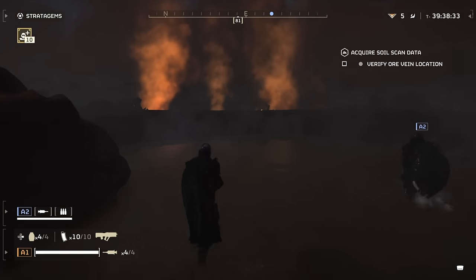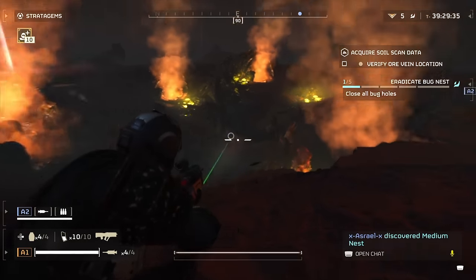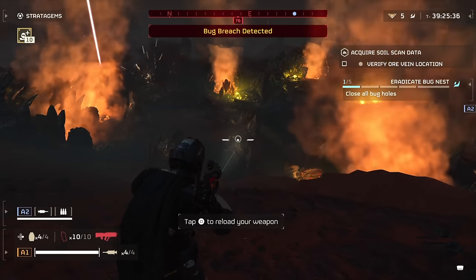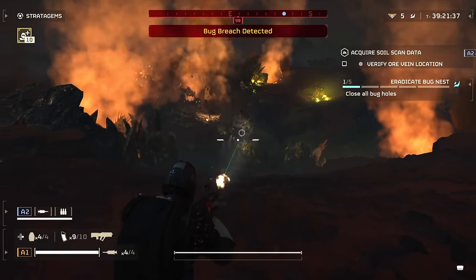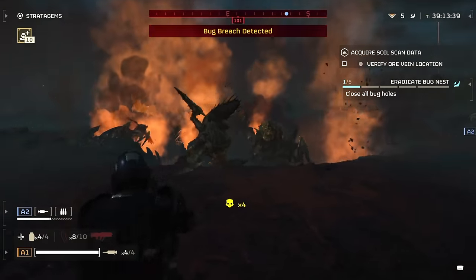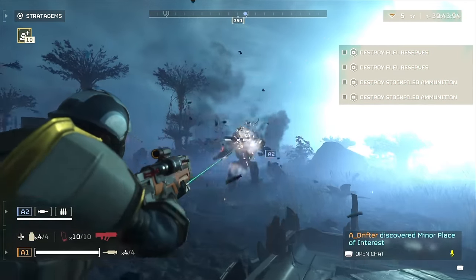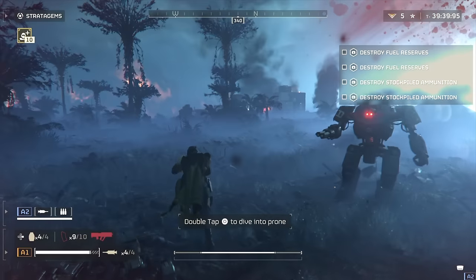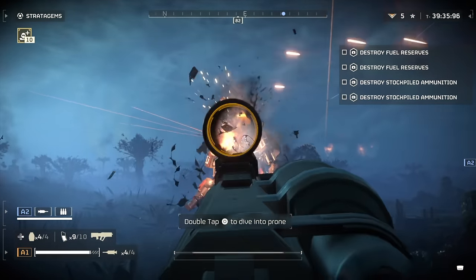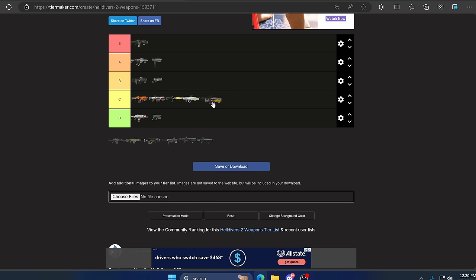Up next we have the Liberator Explosive, and this rifle is divisive. Because it does explosive damage you'd think it's much better than the standard Liberator, but it doesn't blow things off their feet like you'd expect. This gun is in desperate need of a buff. In the right hands you can do some damage and it's decent against automatons, but you can probably kill even more automatons just sticking with the regular Liberator. Even against Terminids it kept getting me swarmed despite having light armor penetration and explosive. Arguably D or B tier, but I'll keep it safe at C.